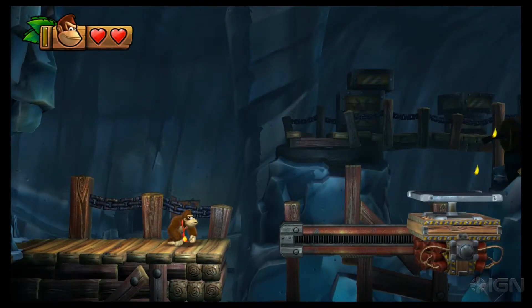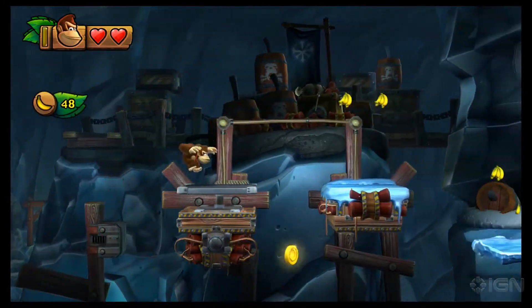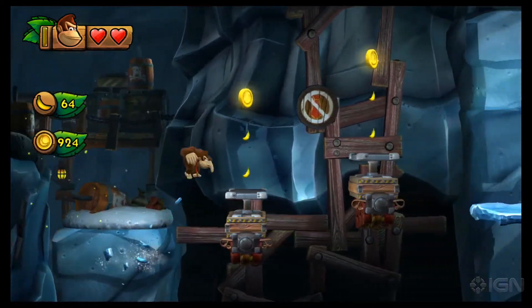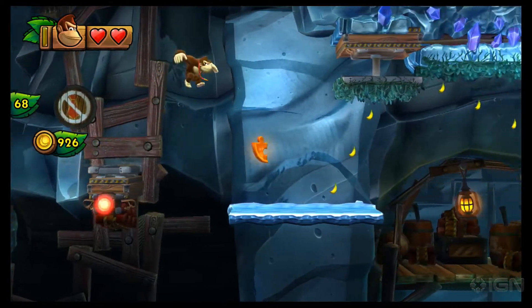Alright, here we go. Collect all the bananas in this area — all the bananas, all the banana bunches, all the banana coins. Try not to get blown up or fall into the abyss. Gotta be quick. Once you collect all the bananas and banana coins, a puzzle piece appears.